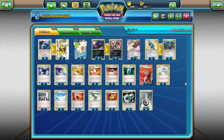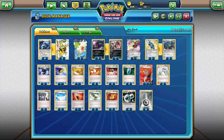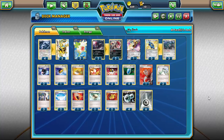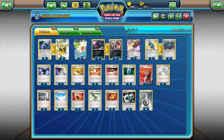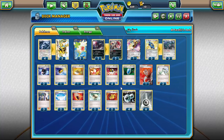For items, I'm running two Battle Compressor to get energies and supporters into the discard pile for later use. Just one Level Ball — you can search for Zorua and Bronzor without discarding energy. I'm running one Sacred Ash instead of Super Rod for the same reason as in the Genesect video: this deck thrives on having energy in the discard pile. You can't get DCEs back with Super Rod anyway, so Sacred Ash gets more Pokemon back in your deck while Bronzong Metal Links the energy.